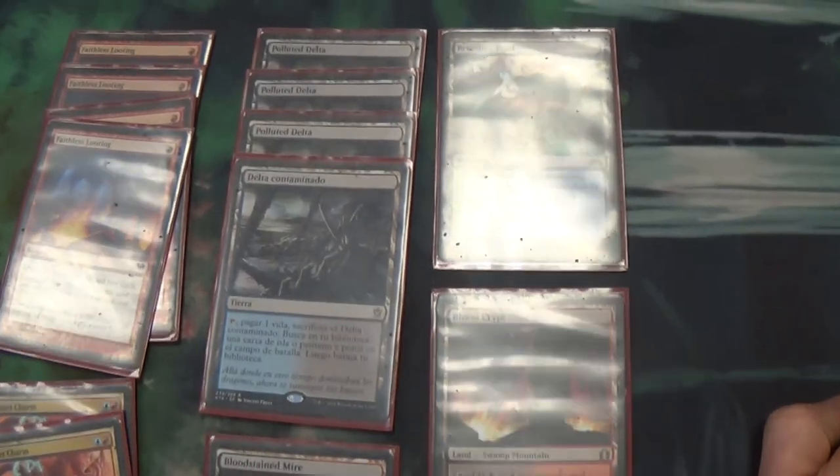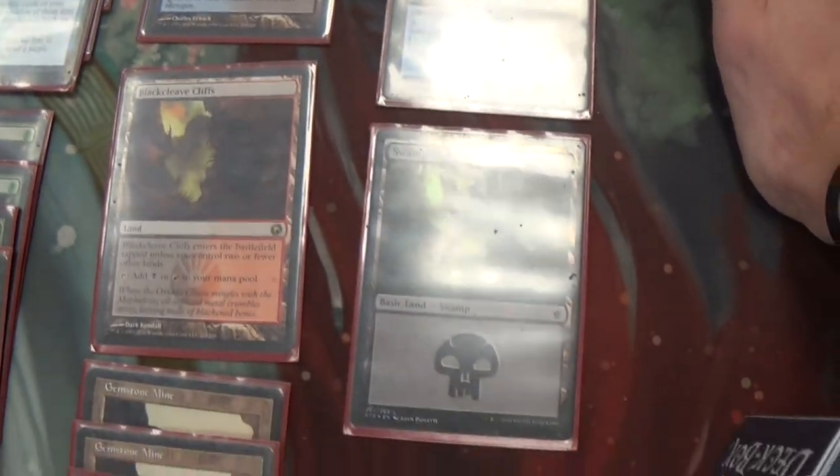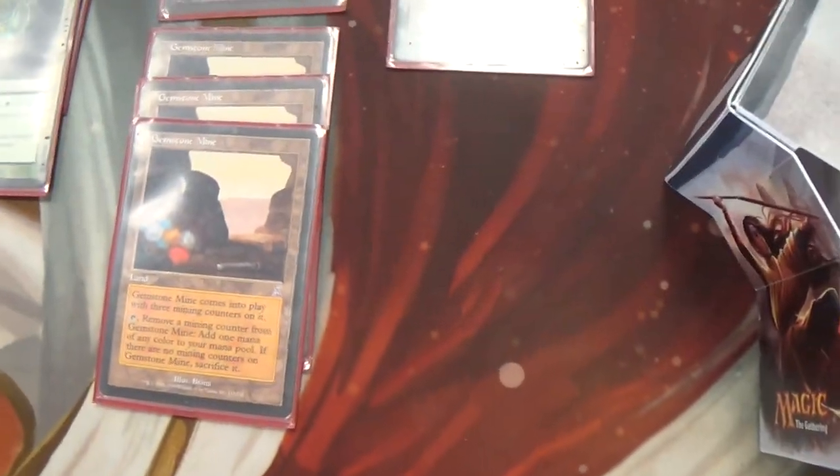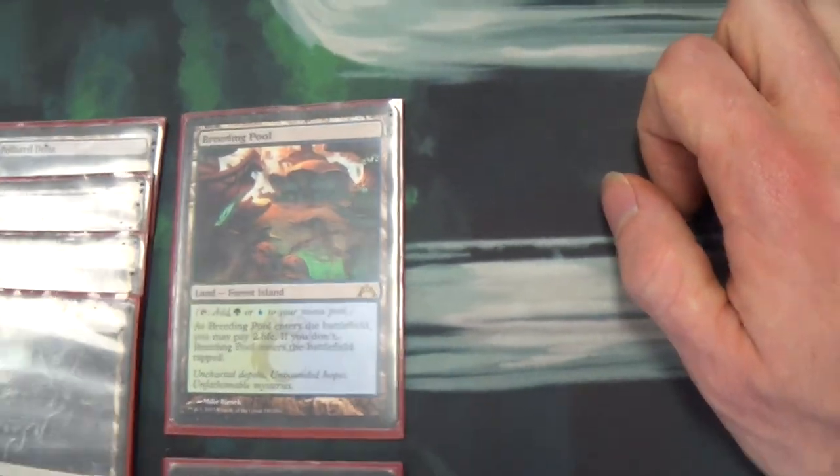Our land base — we only have 16. Six fetch lands. We have Darkslick Shores, Blackcleave Cliffs, 3 Gemstone Mine, and the one basic is a Swamp. Then Watery Grave, Steam Vents, Blood Crypt, and Breeding Pool.